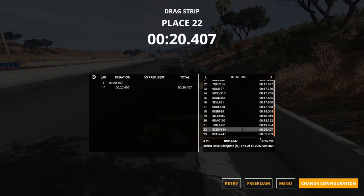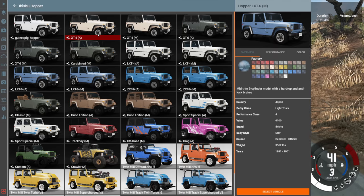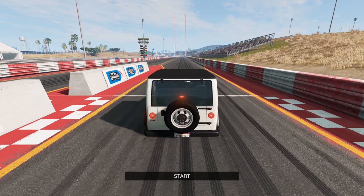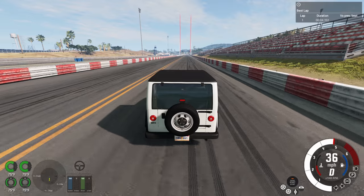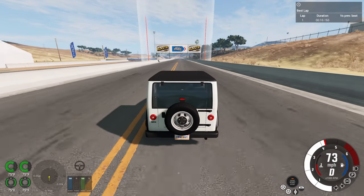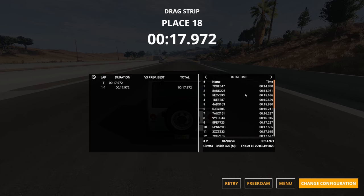Next up is the Abishu Hopper. I think it'll be slower than the Roamer because at its slowest it only has an inline four engine. Out of the four options — XT4, LXT4, and the cop one — we're going with the LXT4 because it's the heaviest. The off-road focused Hopper configurations actually have bigger engines, making them faster than the inline four. We got a time of 17.972, basically the same as the Barstow.